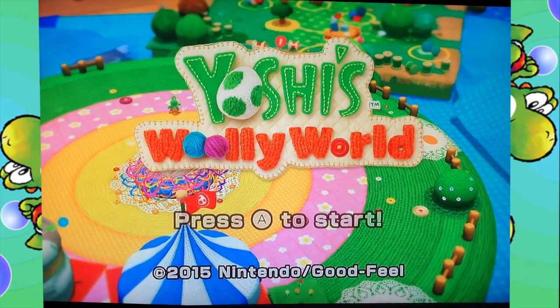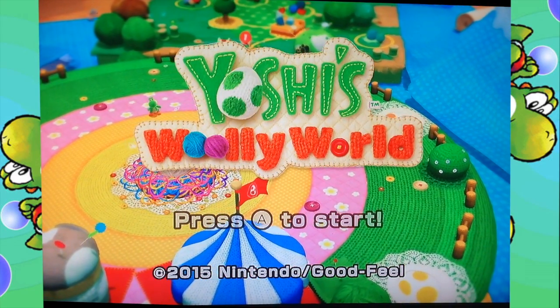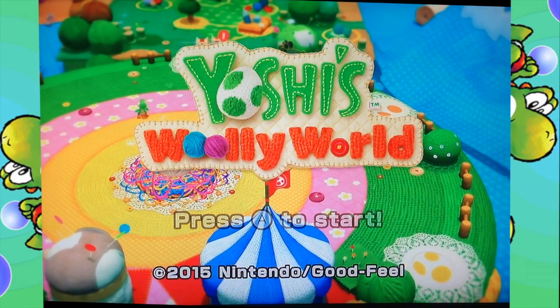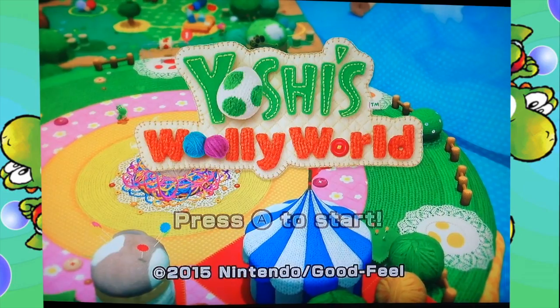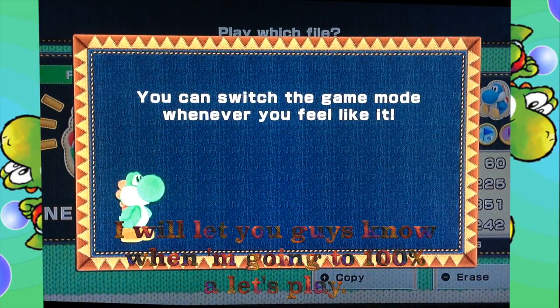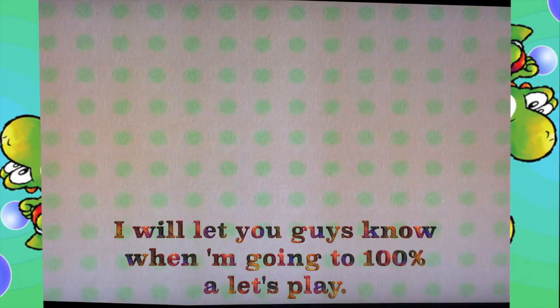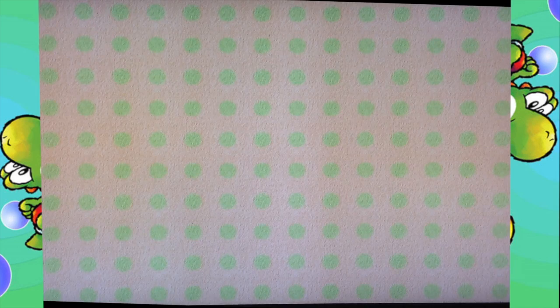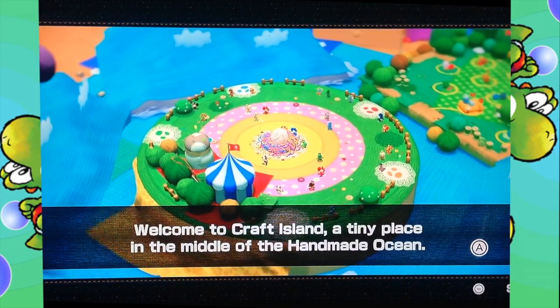This is my first Wii U Let's Play of Yoshi's Woolly World. This is going to be a very interesting Let's Play, because I am not going to 100% this game, but I will 100% each game that I Let's Play past this one. So I guess let's get started. I'm going to classic on this one — you can switch it, whatever you like. I know it's not in HD, but I don't have a capture card, and this was the best way to at least try and do it.